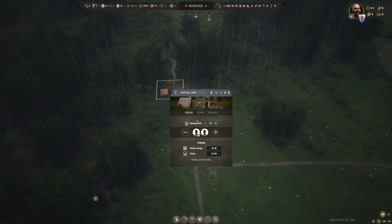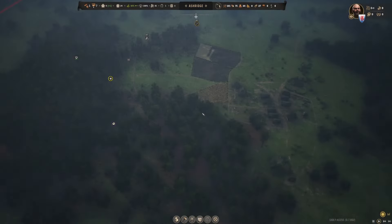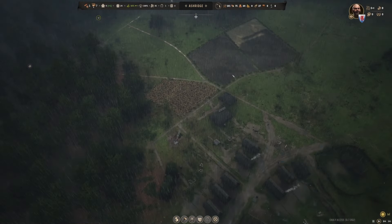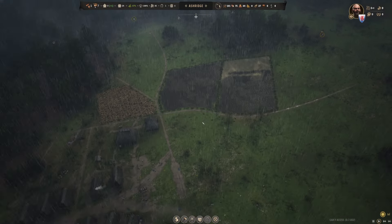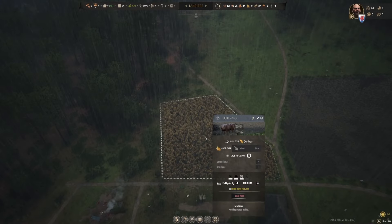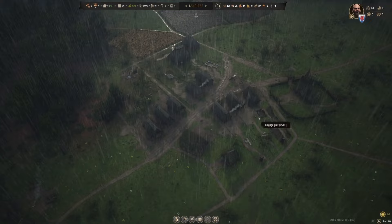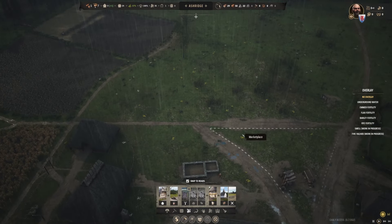Why aren't you hunting? We hunted them all down. So food is definitely something we need to keep developing, and more fields are very important. This one here is for wheat and this one is for flax, which is cool. And then this one is almost ready to be harvested as well. We still need to add a couple more houses here, but we don't have a lot of timber.